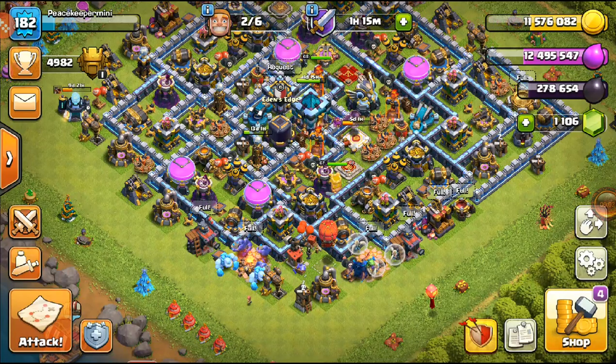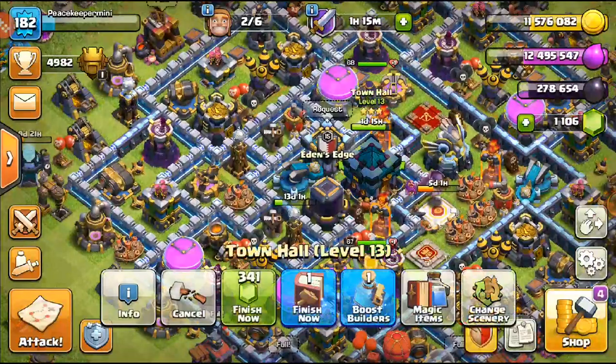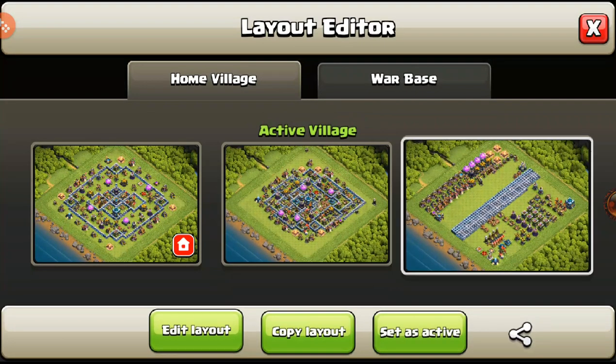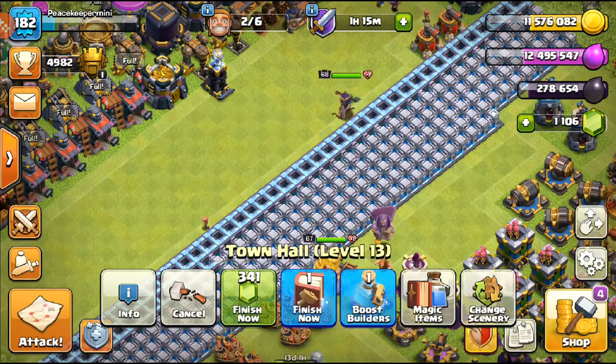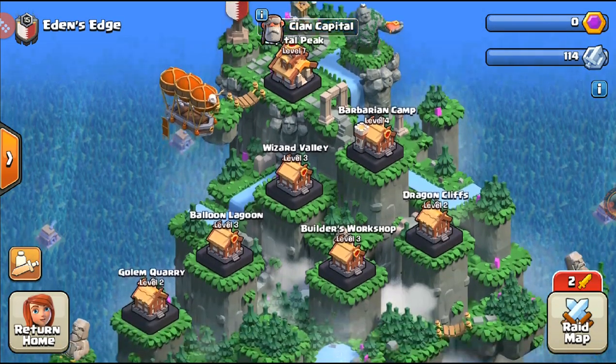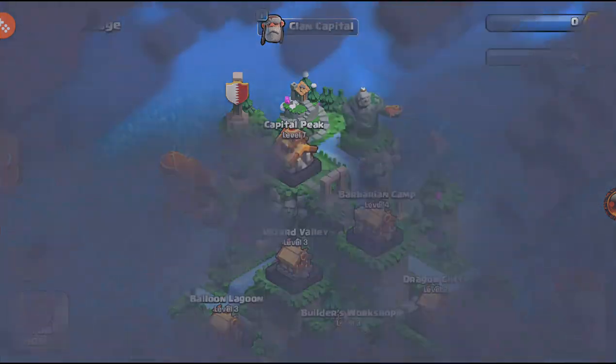What's up everybody, PeaceKeep here. Welcome back to the Town Hall 13, where we have some heroes we want to upgrade today. But before we do that, we need to do an attack, and we have some Clan Capital going on. We have two builders who will work on that soon.